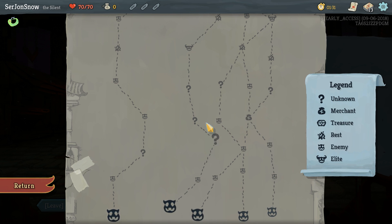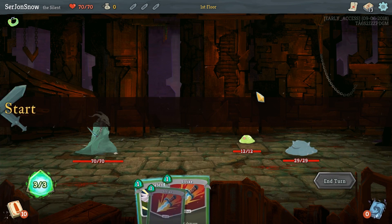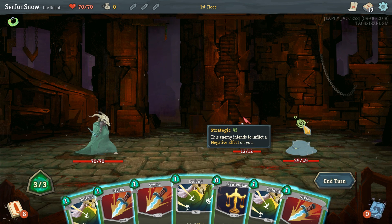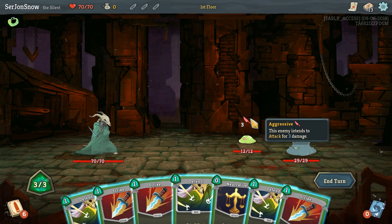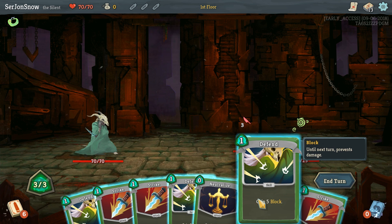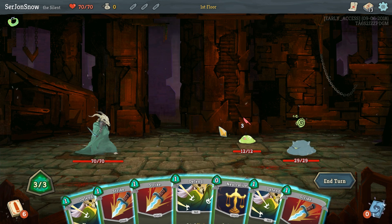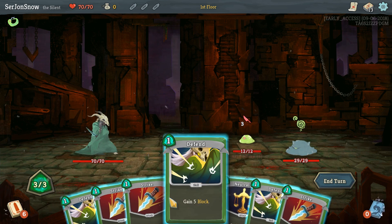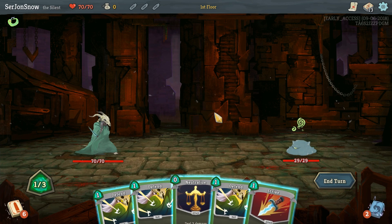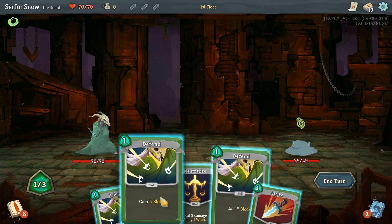I do like all the question marks as well — question marks are really good. So yeah, this looks pretty good: delete and then a bonfire. Let's start with a regular fight. Okay, so we can see what they're going to do. He's going to do a negative status effect — not the end of the world — and he's going to attack us for three. Each card takes a certain number of mana, basically energy — we've got three per turn.